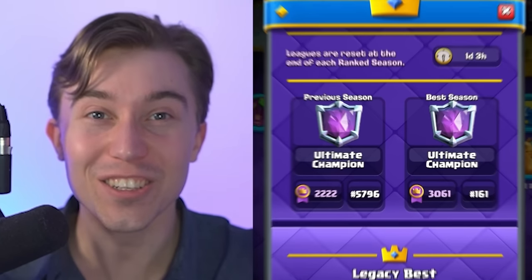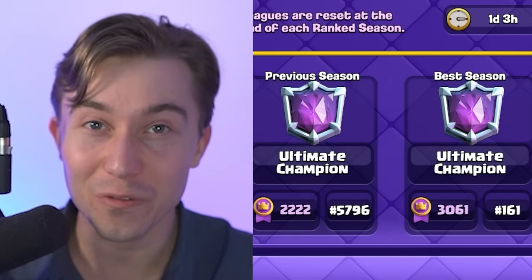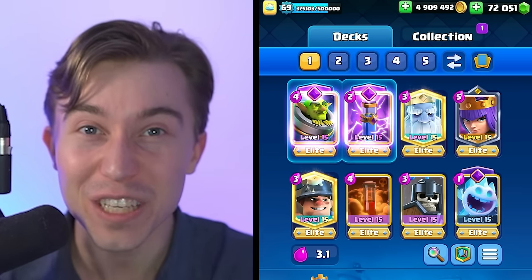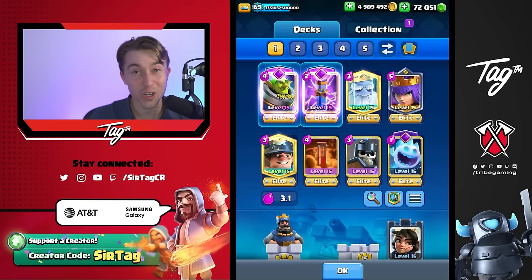I always feel pretty fortunate to match into top 200 players running Golem decks. Whenever I'm running a control deck against a beatdown deck, no matter how good they are, I'll always have an advantage — the cheap cycle cards create chaos that no big beatdown deck can ever keep up with. After reducing that Golem deck to rubble without too much trouble, we swapped out the Cannoneer for the Princess Tower to show the more accessible version of the deck.